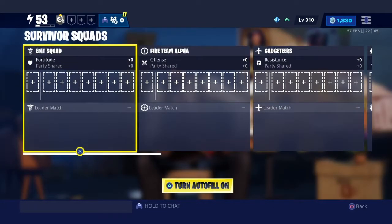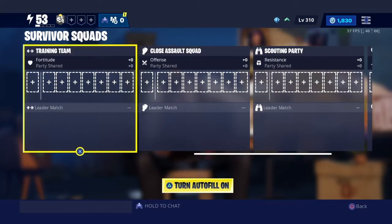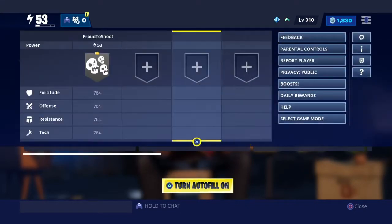Right now I'm clearing out my Survivors to show you guys me putting these Survivor squads together. As you can see, I was power level 131. I removed all my Survivors and now I am power level 53. That shows you guys the importance of Survivors if you want to get a high power level.